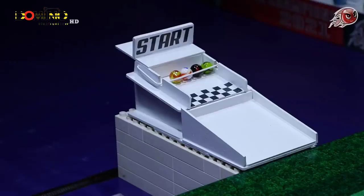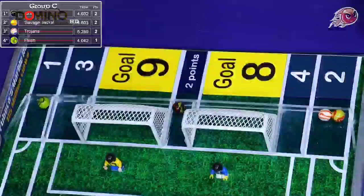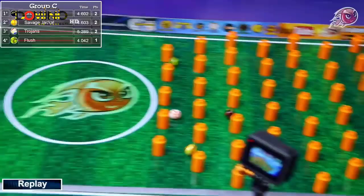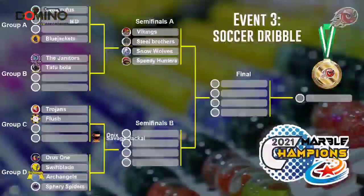The group stage moves to Group C: the Savage Jackal, the Trojans, the Onyx, and Flush. Do we have a goal? We almost did — the Onyx picked up two, nearly scored a goal, and will still advance, as does the Savage Jackal. The Trojans are going to be eliminated after a three-way tie with two points — the Trojans did it in the slowest time, which costs them their opportunity to advance. It's still a disappointing end for the Trojans, and Flush is unable to advance as well.